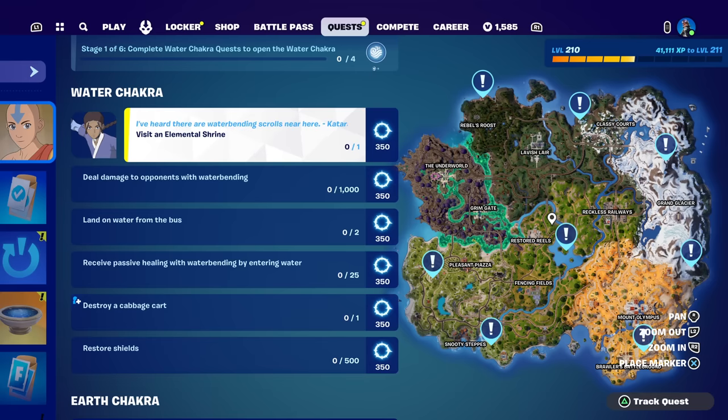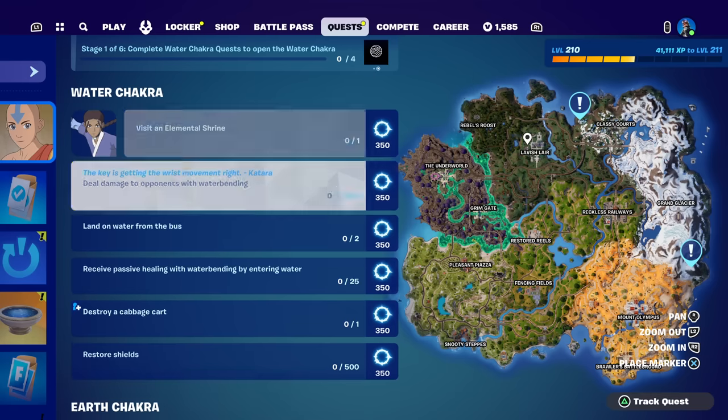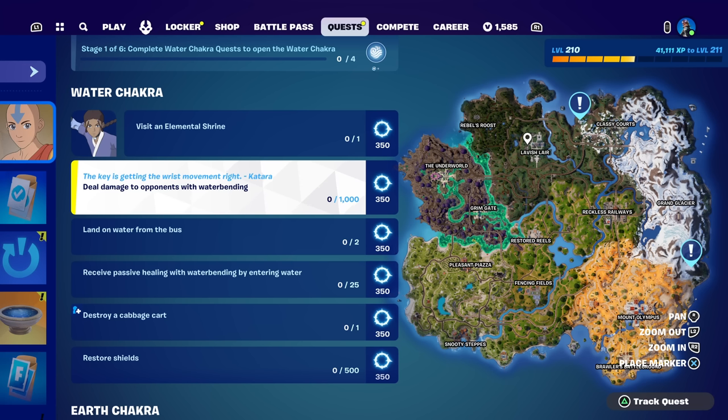So what do we have to do? Visit an Elemental Shrine — it shows you literally where they all are. Deal damage to opponents with Waterbending: a thousand damage. You could actually do that in Team Rumble; that'll be super easy.